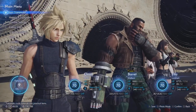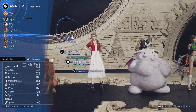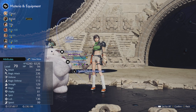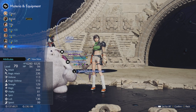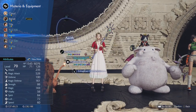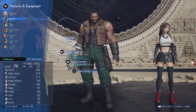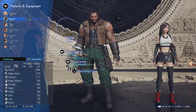So let's start with the builds. We're going to be using Barret, Aerith, and Yuffie. Yuffie is going to be a massive ATB builder, Aerith is going to be your main damage dealer, and then Barret is going to be your buffer, your healer — basically the support character in this one.